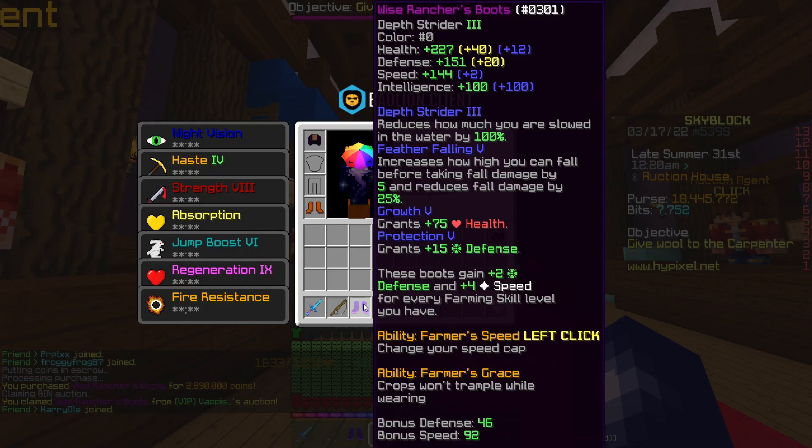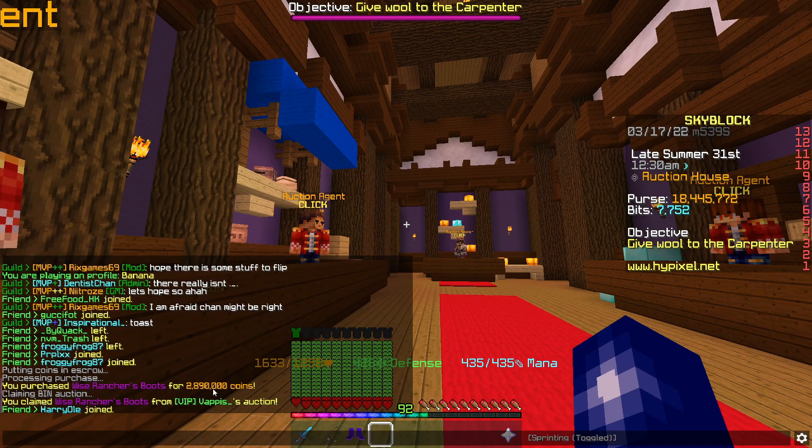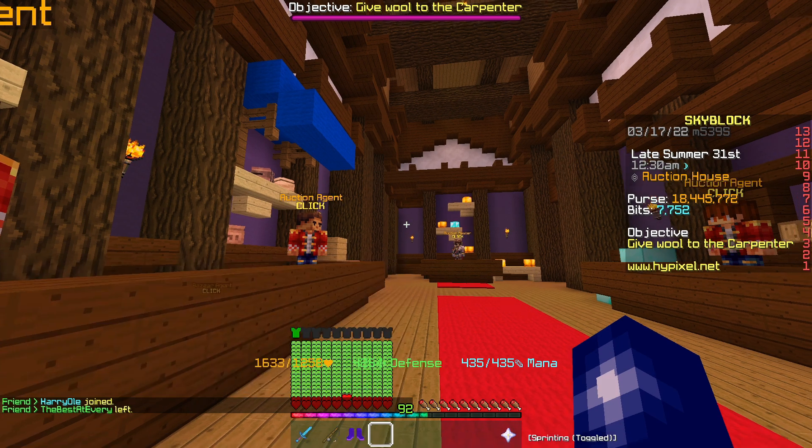We just picked up these ranchers boots — they are hot potatoed with some decent enough enchants and we got them at the lowest bin, which was just less than 2.9 mil. We should be able to sell these for about 3.8 mil.